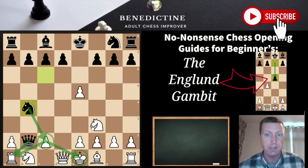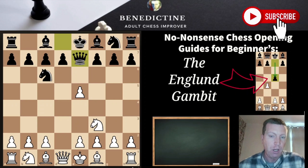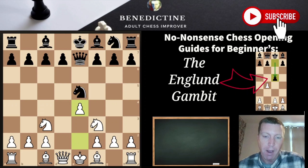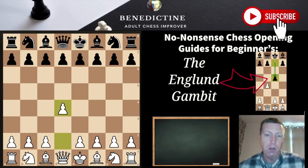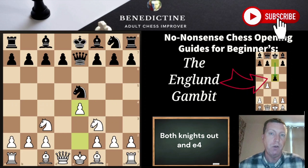So what we're going to do instead: after d4 e5, we take the pawn but don't try to hold on to it. After Nc6, Nf3, Qe7 — obviously not Bf4 — I recommend giving the pawn back and playing Nc3. After Nc3, knight takes, the next move is just e4. You're basically bringing both knights out and playing e4. It couldn't be simpler, and you're going to get a better game.